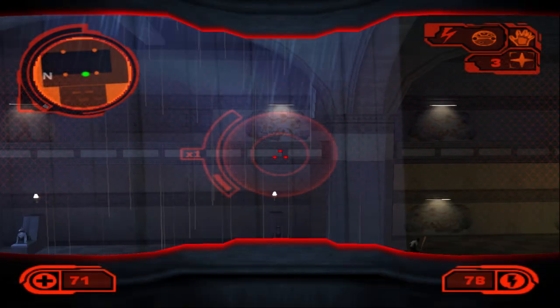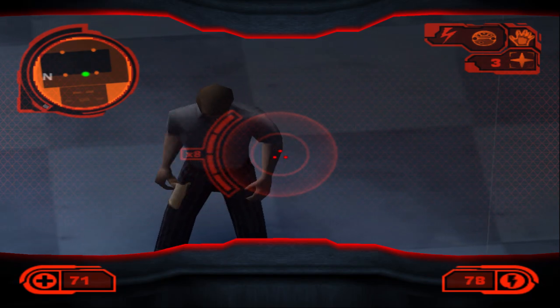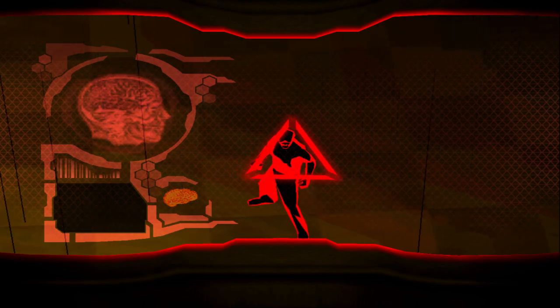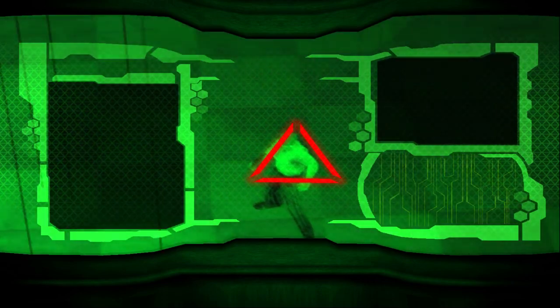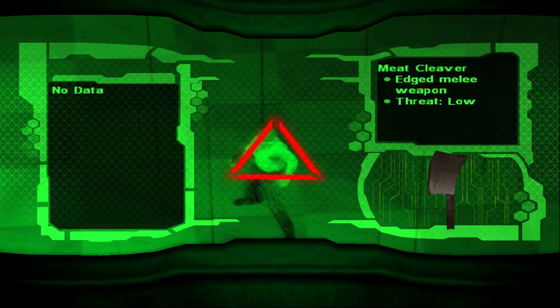There's some dude down here, let me have a look at him. What is he doing down there? Let me just scan this guy. No armor detected. What about his mental status? He's violent — Borgia family soldier. And what weapon does he currently have in his hand? A meat cleaver. Wow.